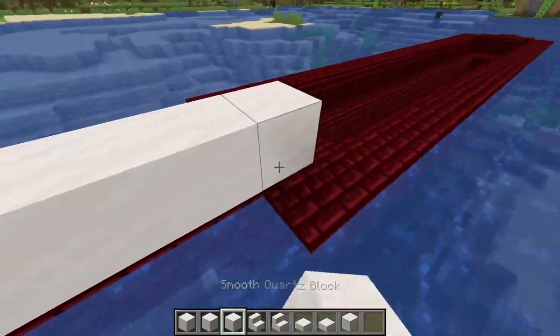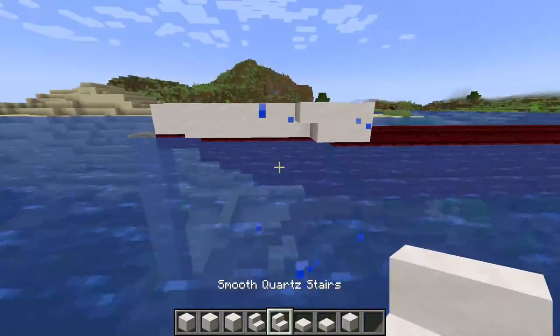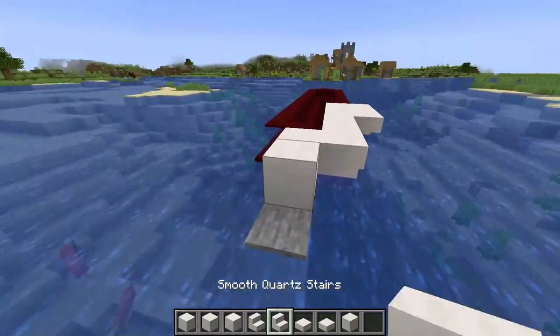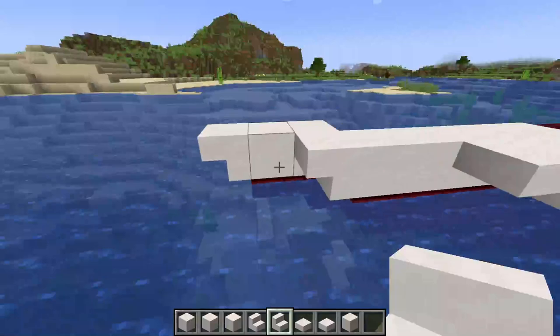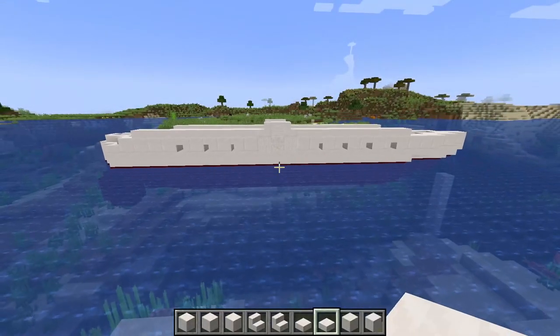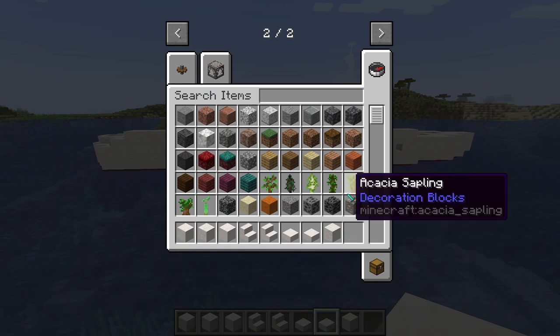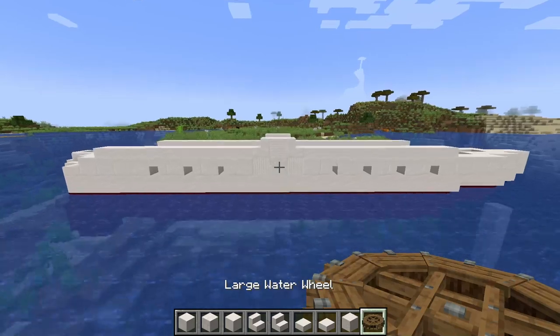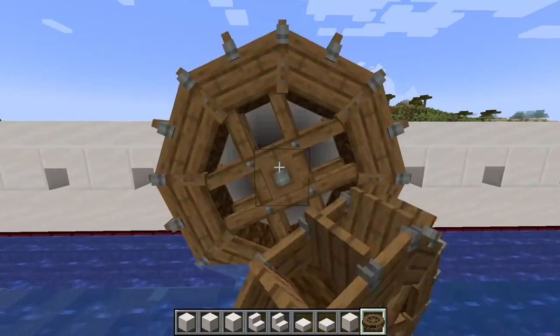I think it's a smart idea if I just start building, and I will see you guys when I have finished that process. Okay, that is a big part of the hull done. Now I actually want to get in the water wheels so that I can get a better picture of what the ship's going to look like in the big picture.